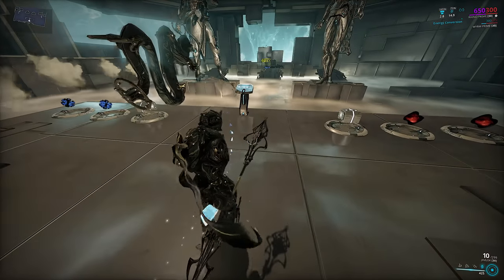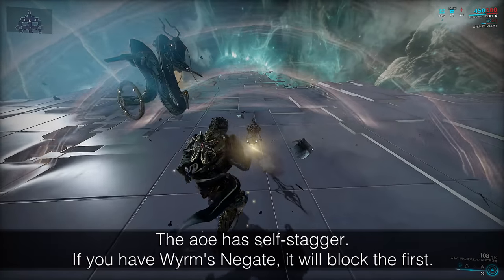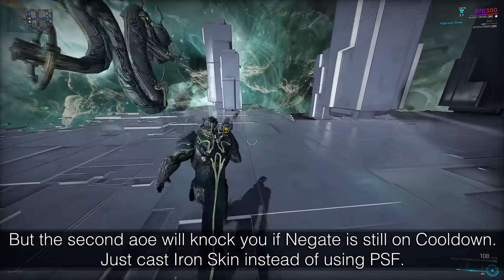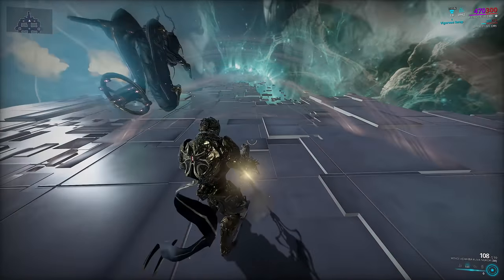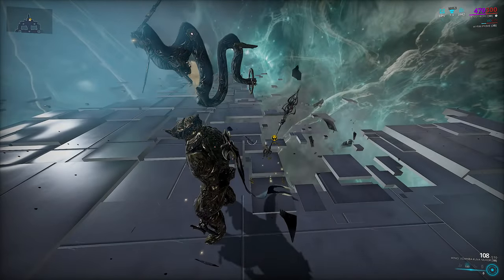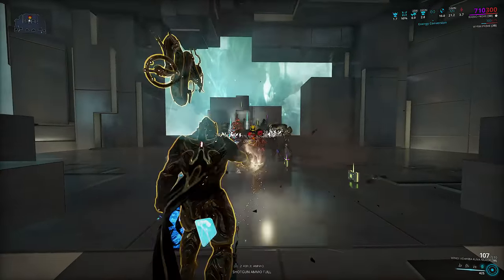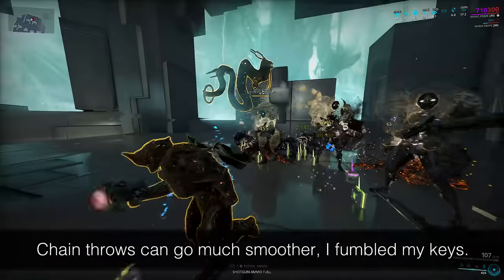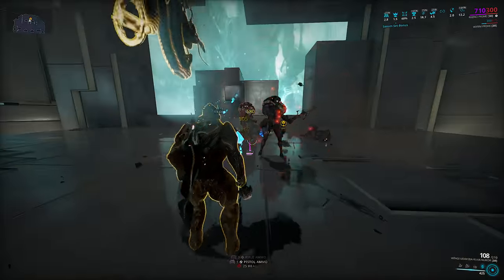Ensnare will also be your main form of CC as the build doesn't have anything else since we took Stomp off. Alternatively you could have taken off the one as replacement, since we are not running an Iron Clad Charge build so it isn't really capable of fueling your Iron Skin anyways — that may be something to consider. The clumping potential also allows you to sustain your energy better. As you're heading into the enemies anyway you will immediately pick up your Javlock since you're meleeing — its holster reload passive will kick in while you have your Nukor and melee out, reloading a full magazine after the throw within three seconds.